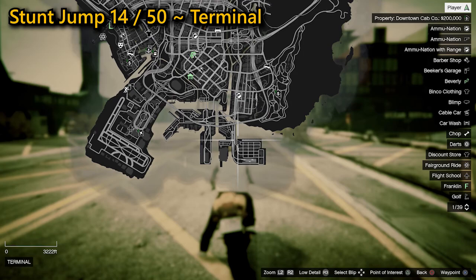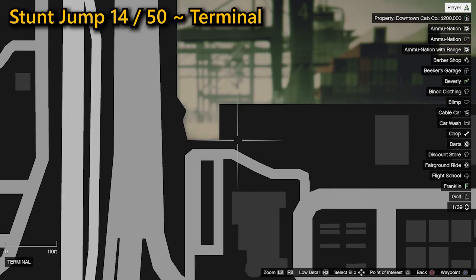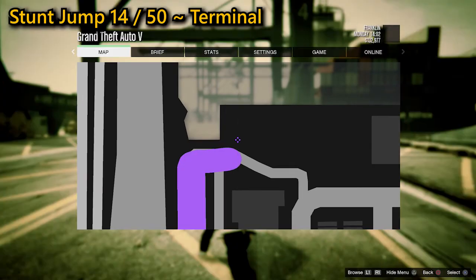Your 14th stunt jump can be found in the Terminal area and it's a nice easy one compared to some we've already covered. Get some speed, land on the opposite side of the road and you'll complete the jump.